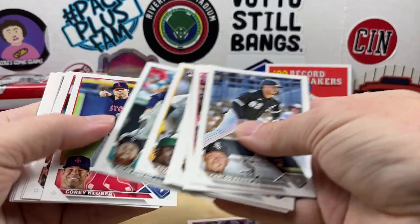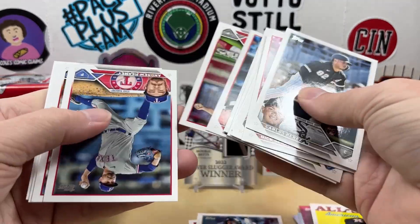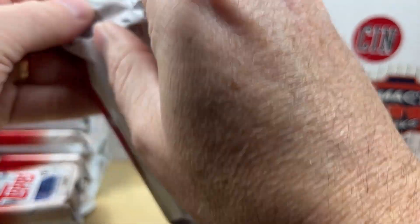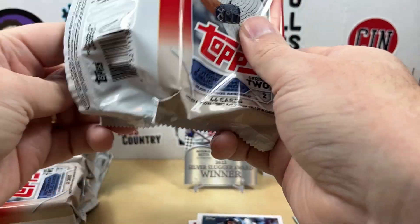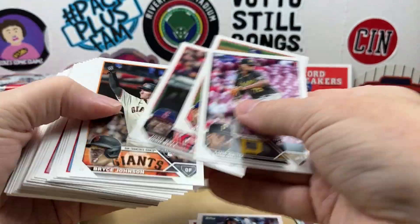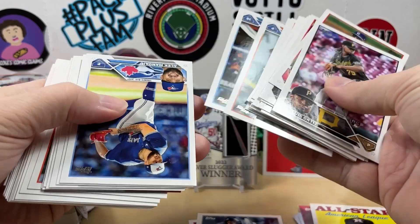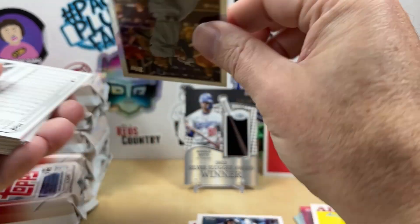Then we have a World Baseball Classic of Lindor and an '88 All-Stars of Yordan. There's a Yoshida rookie — we'll set that off to the side. There's the Volpe rookie. Still not pulled the golden mirror variations yet.